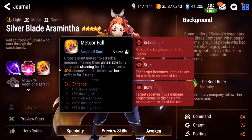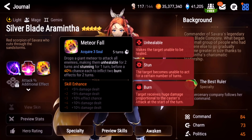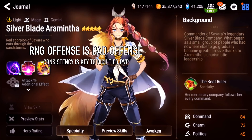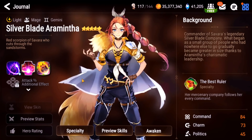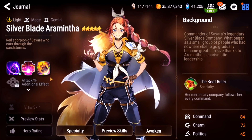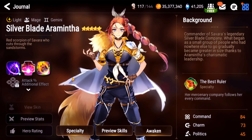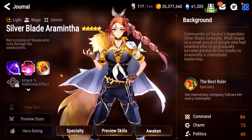Guild Wars offense, I give her like a B. Again, when she works — if her S3 had ignore effect resistance she would easily be an S — but in Guild Wars, especially at the top tier, you don't want to lose one out of six matches because she got resisted. That's not consistent enough, and top guilds will kick your ass if you keep losing because you're using Silverblade Aramintha. So when she works she's excellent in Guild Wars offense, but just not reliable enough — B there too. Guild Wars defense, same problem as arena defense. People used to run Basar-Aramintha-Spez which was quite powerful, but now with champ Zerato that defense is absolutely not viable. Guild Wars defense, I have to give her a D as well.